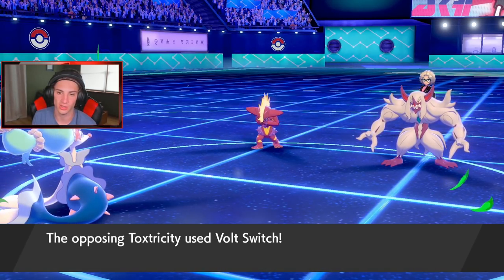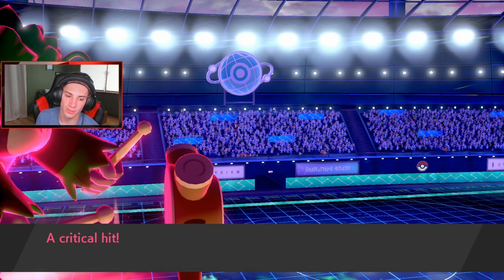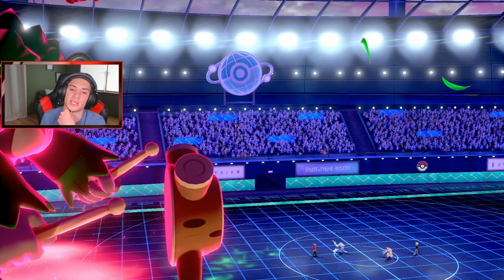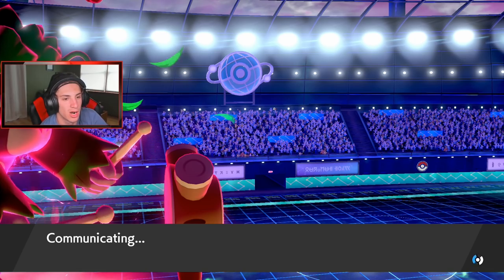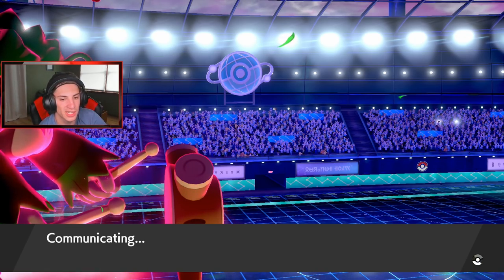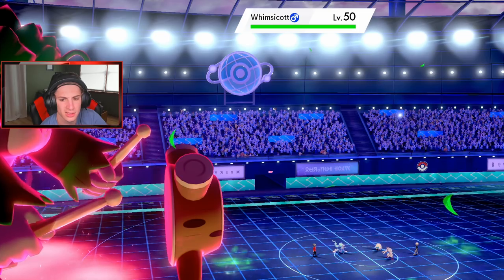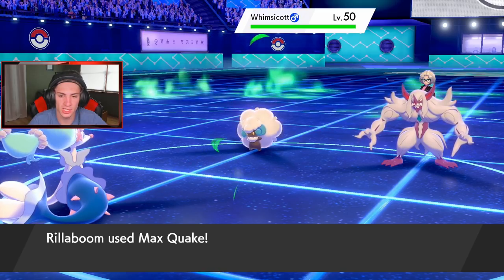Here comes the Volt Switch — this thing's gone, it's out of here. We eat up a hit, he gets a crit. Please don't go into a flying mon like Gyarados. He goes into Whimsicott — I'm cool with Whimsicott. We'll do some damage to that thing. Max Quake coming out here.